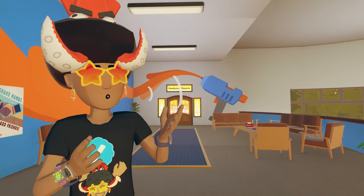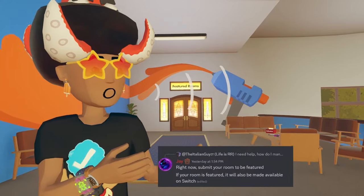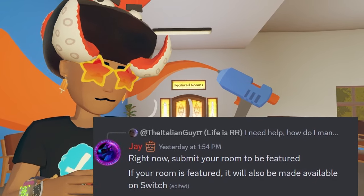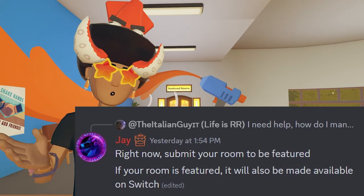In case you guys wanted a measurable measurement on the actual Nintendo Switch performance within Rec Room, Jay, the Rec Room developer, had played three games of Murder V3 on Switch, and it was around 30 FPS, but it was still fun.